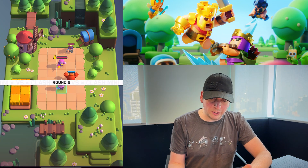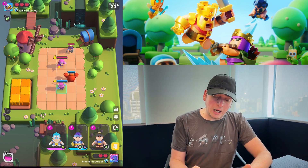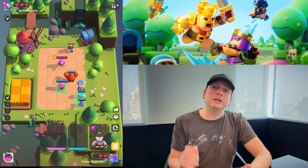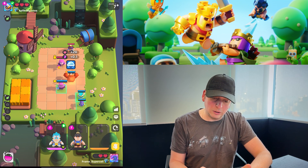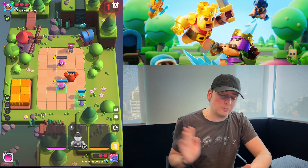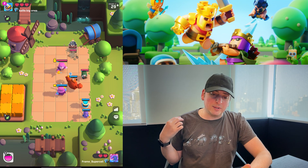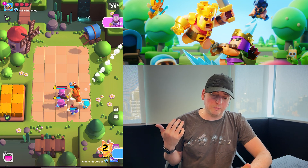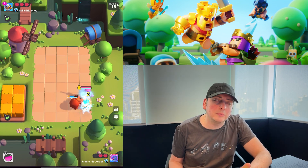We need to make sure the Miner is dealt with. The Miner can be dealt with by Swordsman — by putting Swordsman in the back and then Ice Wizard blocking its way. That's going to force Swordsman to walk around Ice Wizard, and as he's walking around, Miner has enough time to go dig underground. As Miner comes out, Swordsman starts tanking the Miner and hopefully takes him out. I also have Slow, but my Swordsman died.